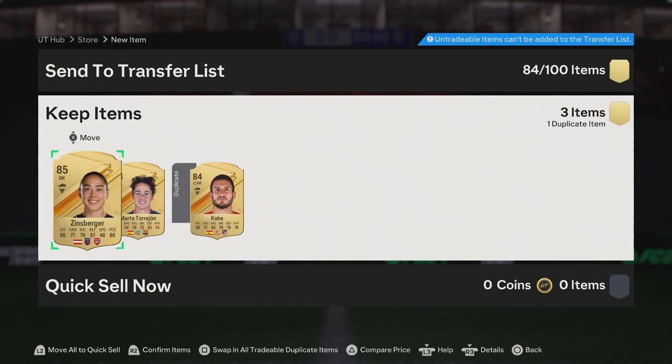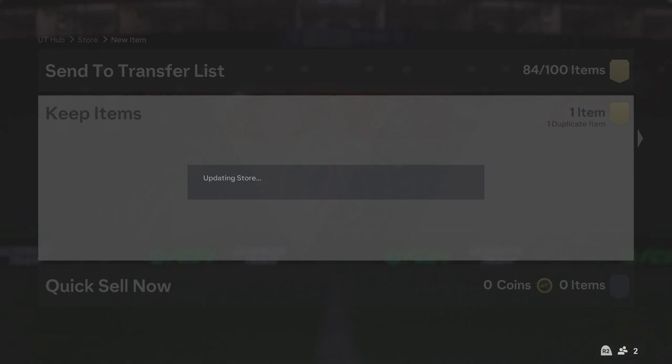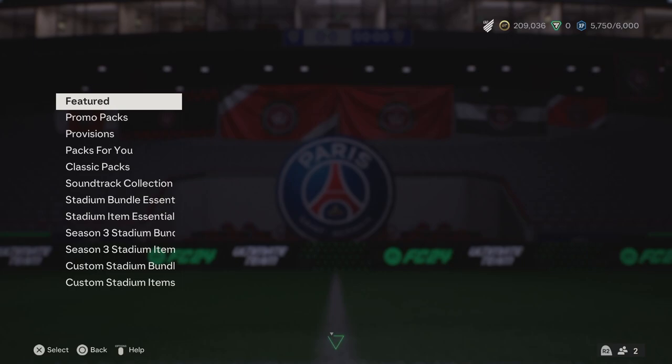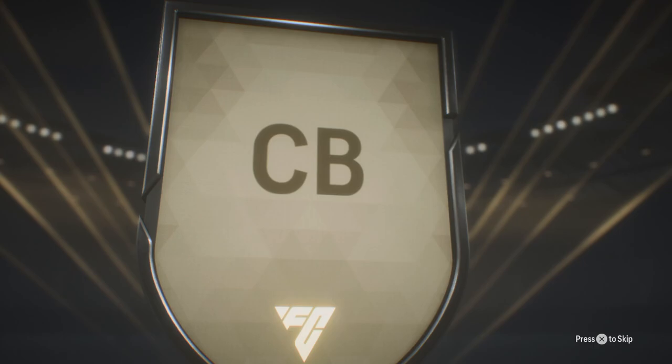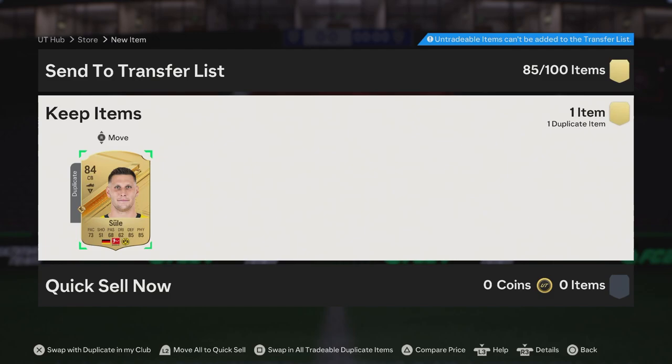Zinsberger - yep, 85 it is! Let's go - we need the 85s. We're trying to get that icon player pick done. This is tradable so that's perfect, you love to see it. Right, 84 plus rare gold player pack - we got some really good packs to open after this. Could it be Sule? Wait, it's gonna be Sule - that's as bad as it can be - but it's tradable, we take that.